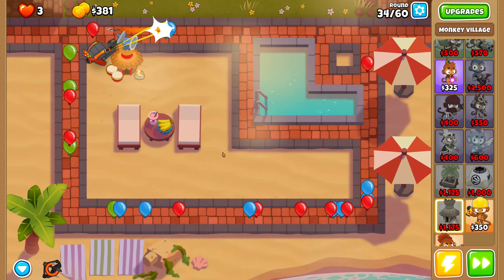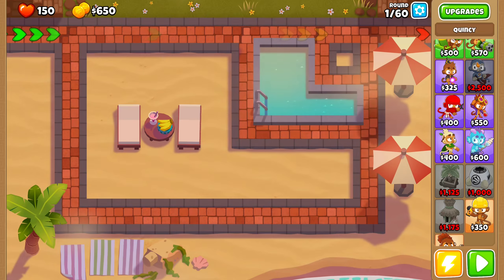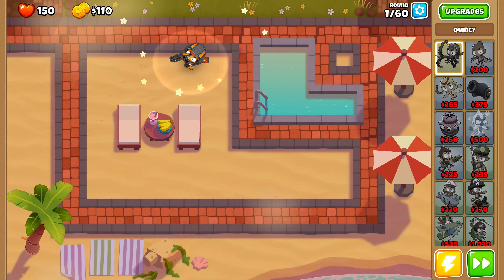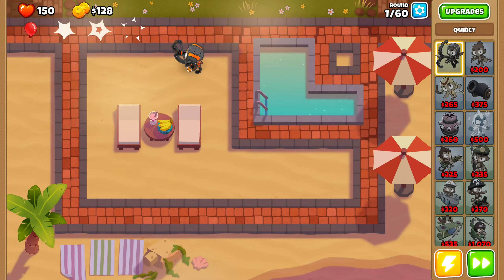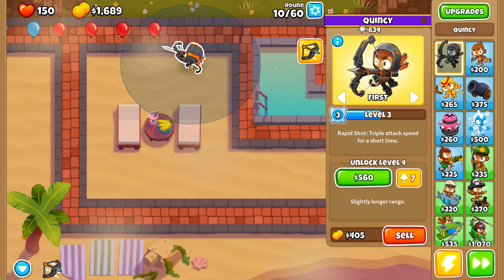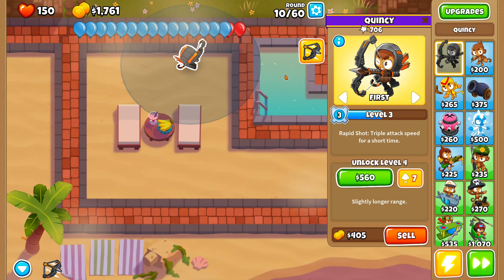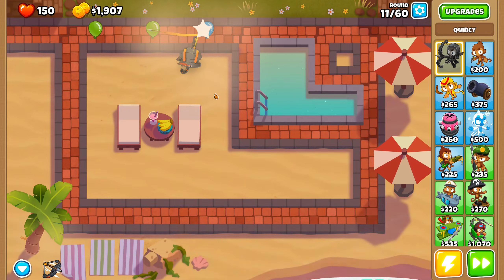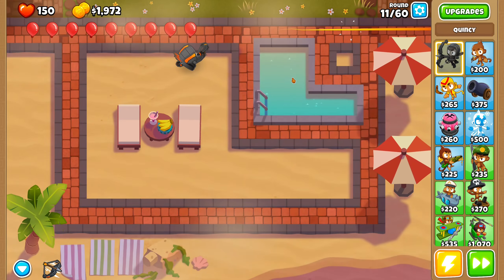Yeah, I'm probably not gonna get past the MOAB — it was a spirited attempt. I'll wait until the Bloons actually get to Quincy here. Now Quincy can have two arrows at a time, so that's just lovely. And there's an exploding arrow every third shot — that sounds like a fun one. Maybe I don't actually need that Monkey Village. Let's fire on that ability because I think I'll need it.